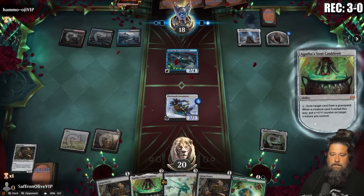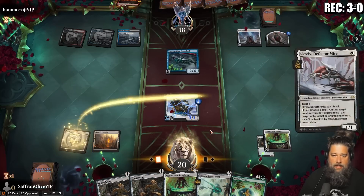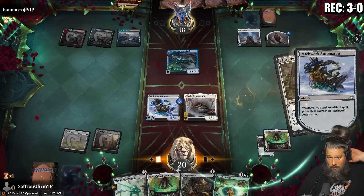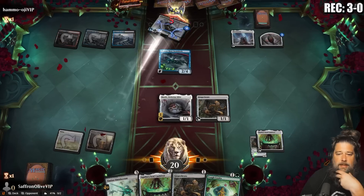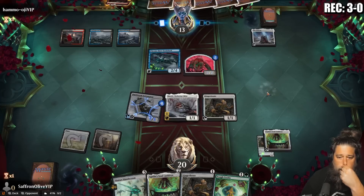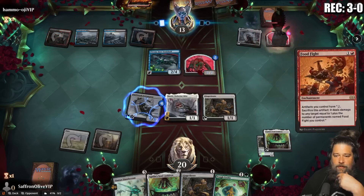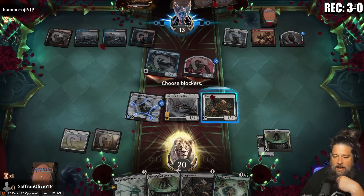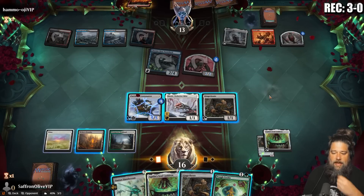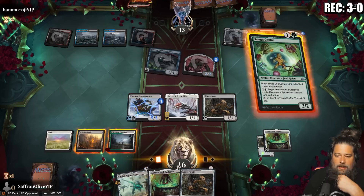Opponent plays Chromo Seed Shark. Let's play Egg of the Soul Cauldron, get a counter, and pass. Let's exile the Ginger Brute, put a counter on the Patchy. Play Skrelv, grow the Patchy, play another Ginger Brute, grow the Patchy up to five and attack out of 13. Opponent transforms their saga — it's a food fight deck, spicy! Remember, all our things with counters have Ginger Brute's ability. Opponent has two mana up. Let's play a Tough Cookie.